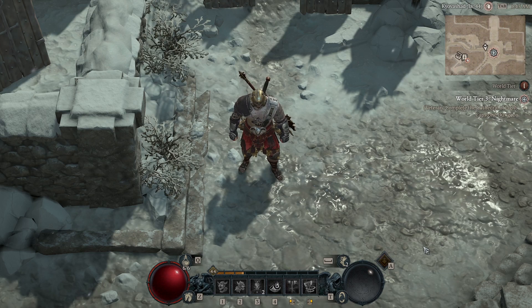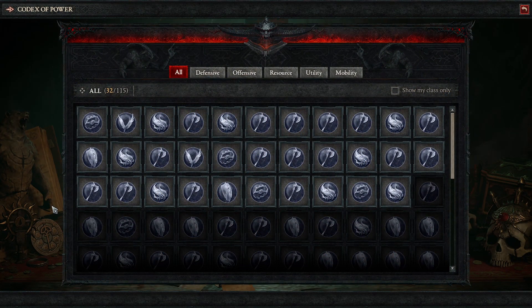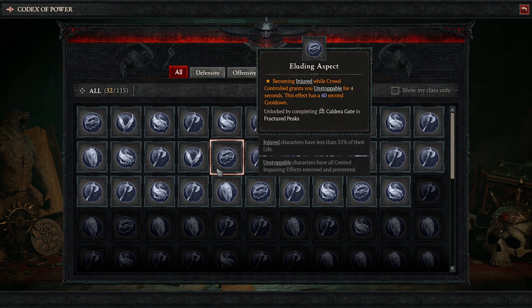I'm going to try to make this a short video so let's hop right into it. To get the eluding aspect you will need to go to the Caldera Gate dungeon, which can be found right here on your map in the Fractured Peaks zone. After you complete this dungeon you will get the eluding aspect. I hope this video has helped you and thank you for watching.